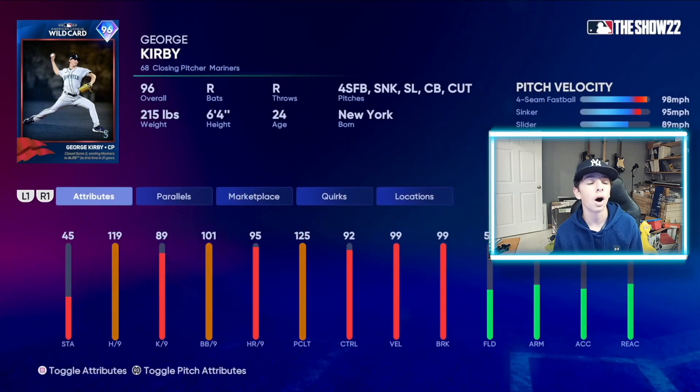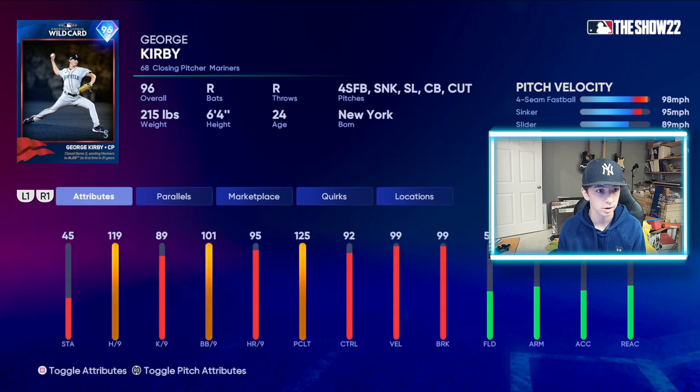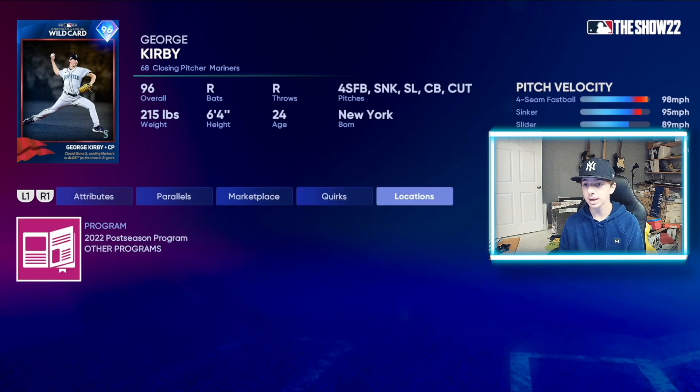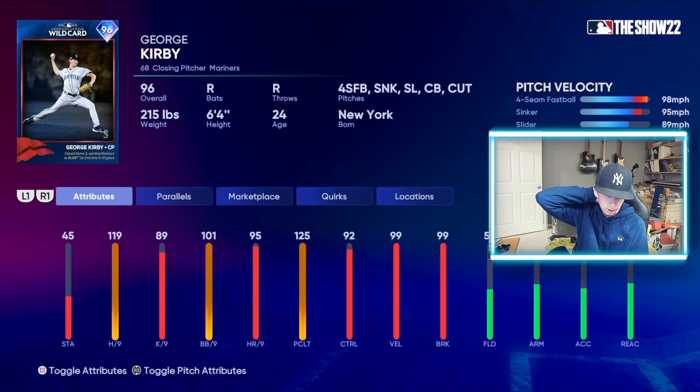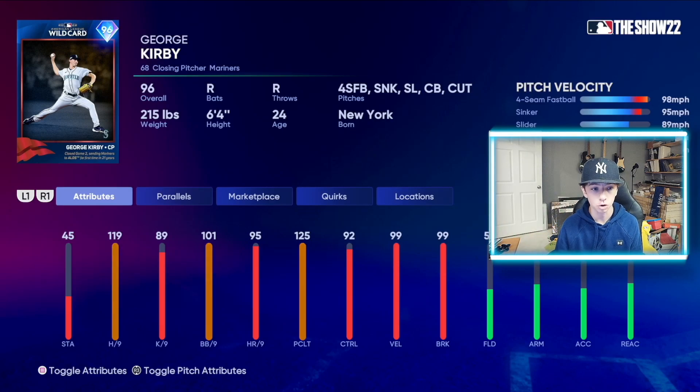We got 96 — this is a wildcard — George Kirby. Four-seam, sinker, slider, curveball, and a cutter. 119 hits per nine, 89 Ks per nine, 101 walks per nine, 95 home runs per nine, 125 pitching clutch. Outlier on that sinker. This is an elite pitcher card — keep that in mind. 45 stamina. Five-pitch mix with a four-seamer, sinker, slider, curveball, and cutter. The slider and curveball are very similar, but that's a good pitch mix.